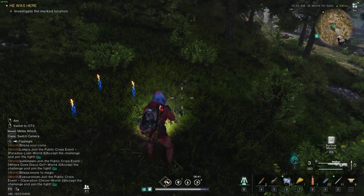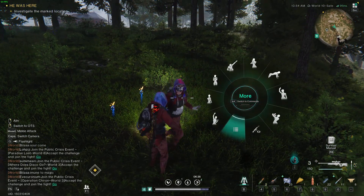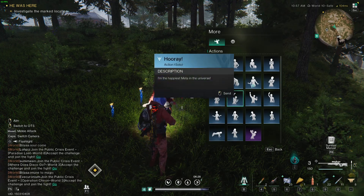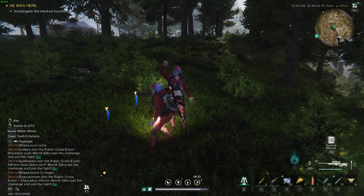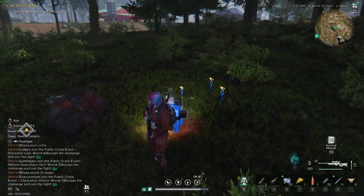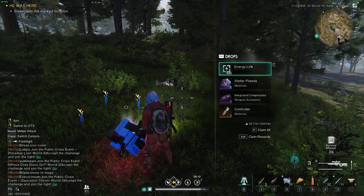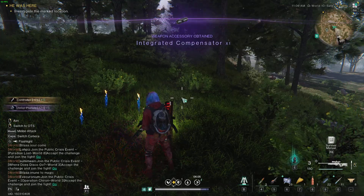This is the camera memory spot. Interact with it and you can get the Integrated Compensator weapon accessory, along with a 500 energy link, five stronger planola, and one controller.